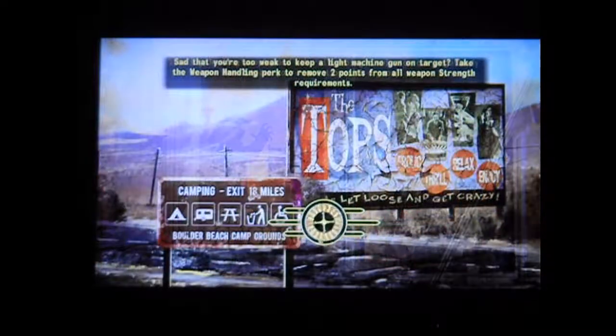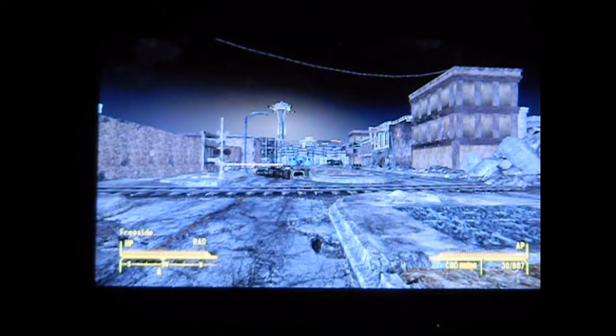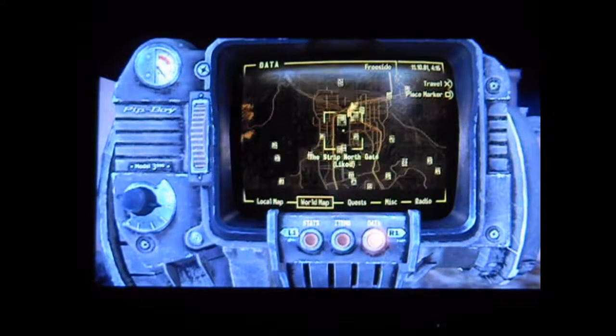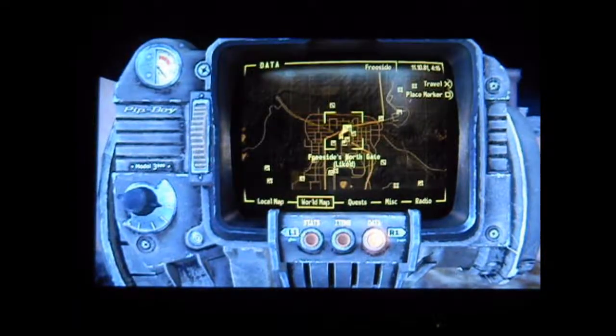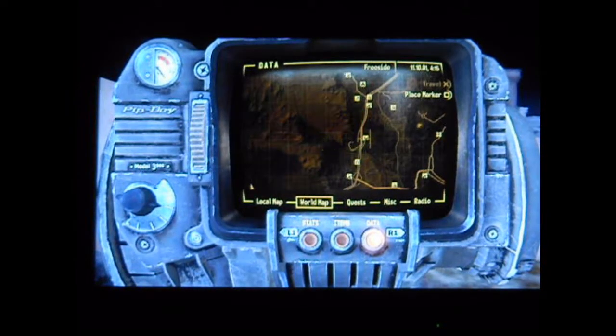Hey guys, CSFan001 here. I believe this is part 40 of Let's Play Fallout New Vegas. Last time we pretty much finished killing off all the Great Khans, and this time I'm going to do something a little different. This part is going to be an edited hunt for some special items — and you guys probably know what those special items are. Let's see how many we've got: star caps. We have 38 total, and we need 50.